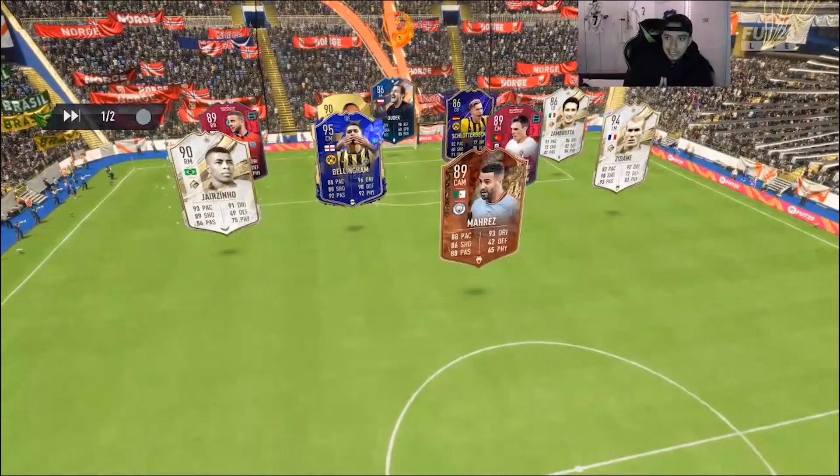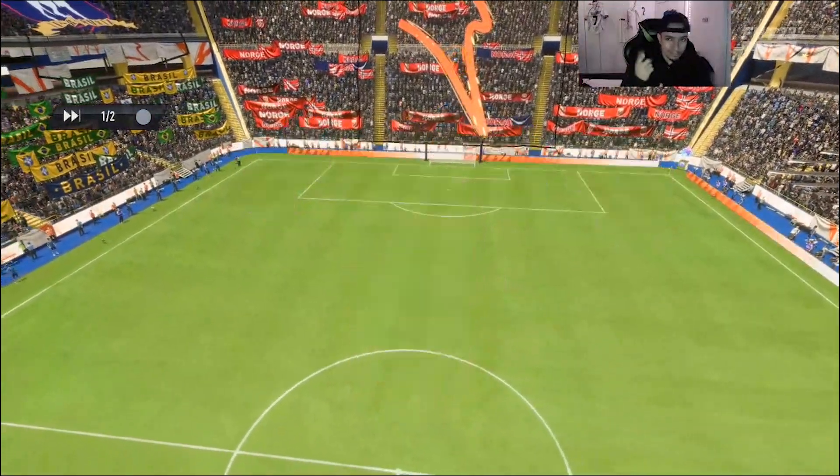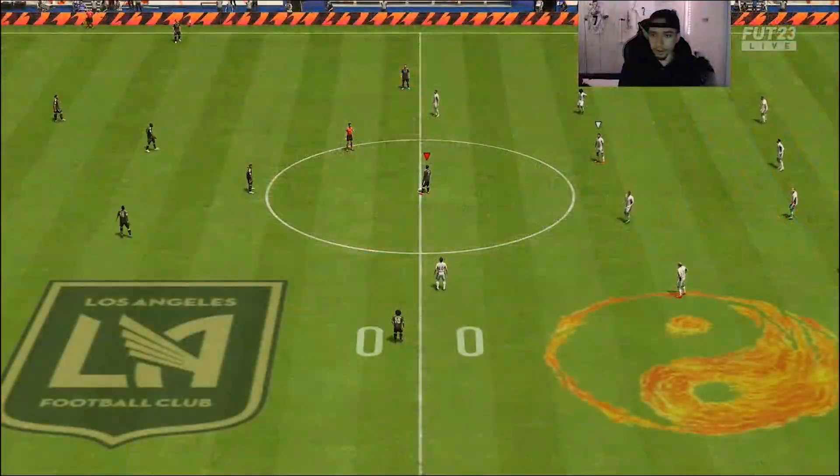Okay, backline is okay, midfield and attack is okay — just an all-around okay team. I just peeped he has Bellingham in there, a very very good card.